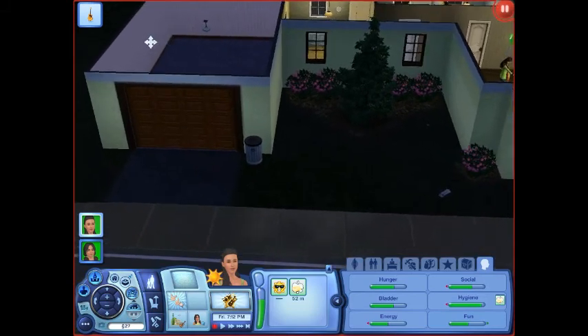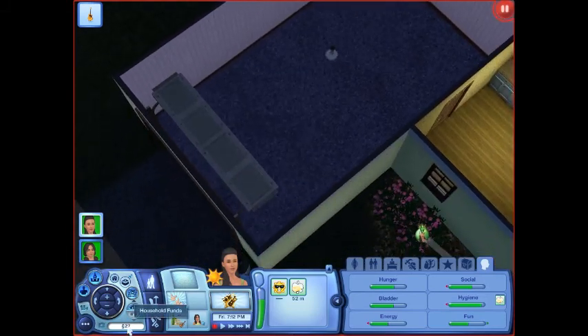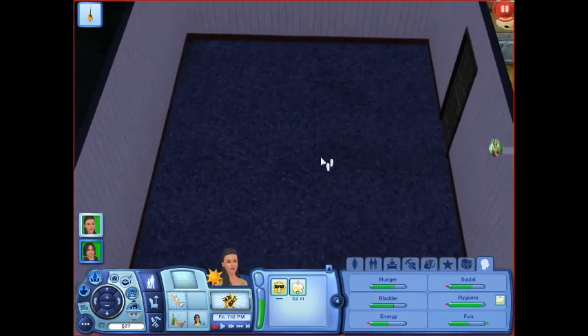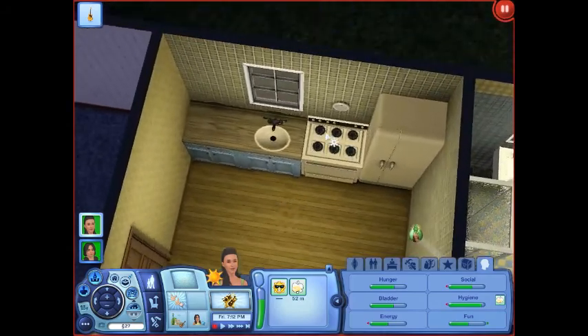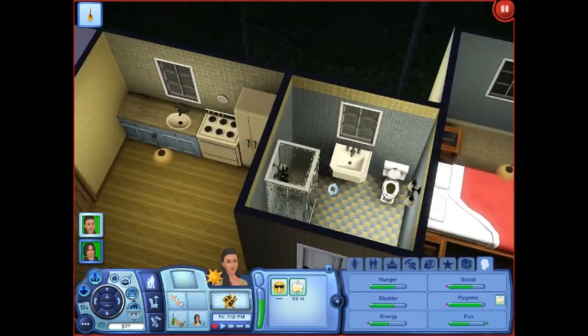Here's the garage — we don't have anything in the garage because, as you can see, we're broke. We have 27 Simoleons, so we can't buy anything. It's empty, we don't even have a car. Here's our kitchen — we don't have a dining table, we eat at the couch.